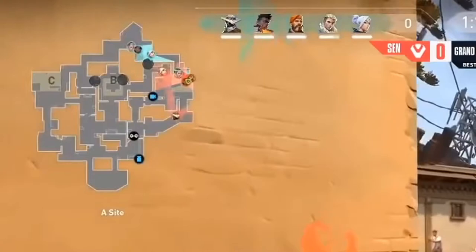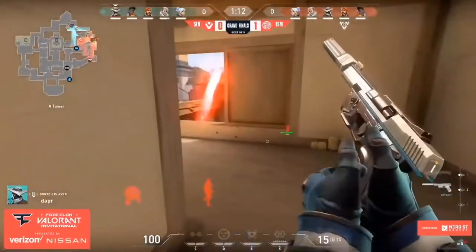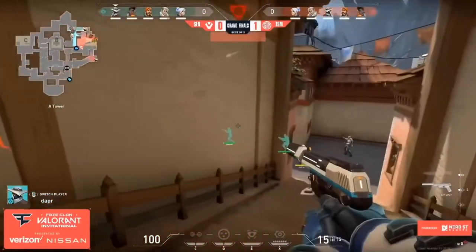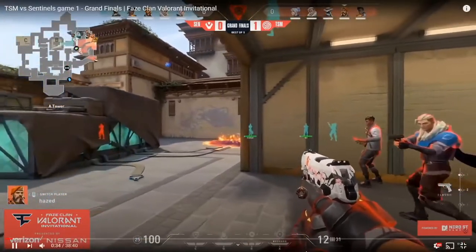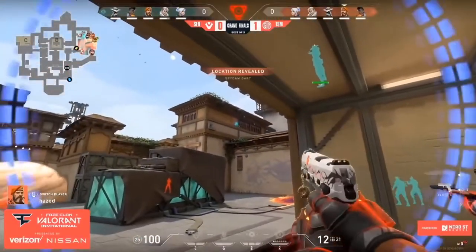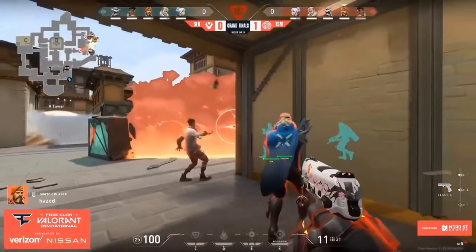With this map control, TSM has the entire A site to themselves while Sentinels has one guy in heaven and four guys in spawn. TSM knows there's no one A long because their Cypher just cleared it, and no one's pushing from spawn right now because Wardell just came from spawn. They know for a fact the enemies have to come from heaven or spawn after the spike is planted. TSM sets up for this post-plant situation, planting the spike for spawn — what follows is a perfect post-plant hold.